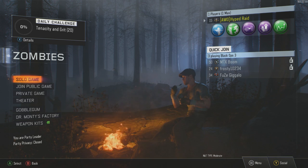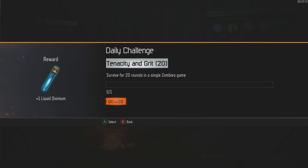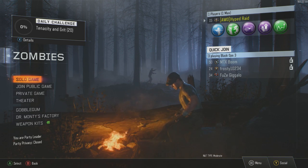First off, the first thing that you see is on Zombies — now we have a daily challenge, which I think is pretty cool. As you can see, you survive 20 rounds in a single Zombies game. That means you just got to get to round 20 and then you can get plus one Liquid Divinium, which I think is really cool.